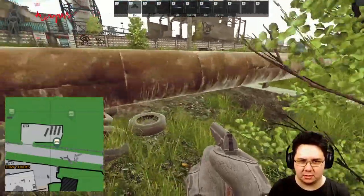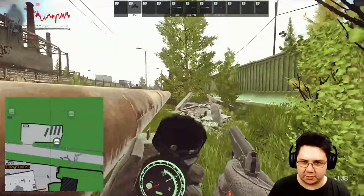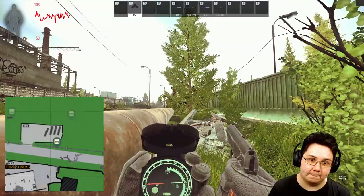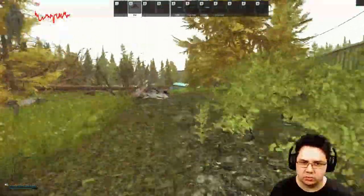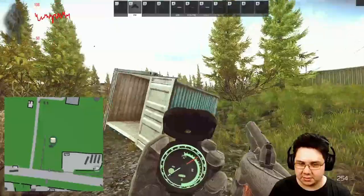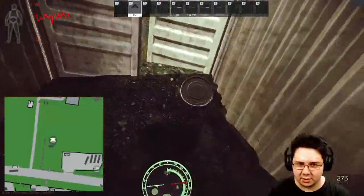The next cache — follow this wall around and then to the right, going about 95 degrees. This is a pretty obvious blue container and the cache is right in here.